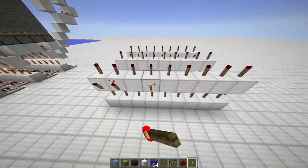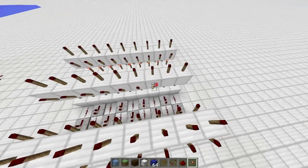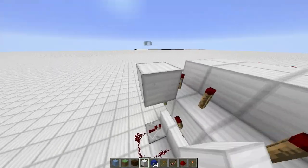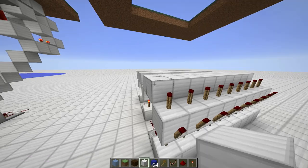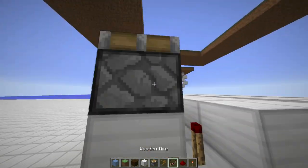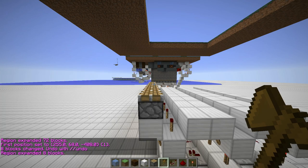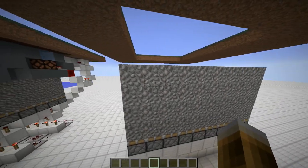Attach torches to all three sides of these blocks here. Then we need solid blocks above the torches facing to the side, and after that a complete layer of pistons above. For the pistons I'm going to use WorldEdit since that's probably going to be a little bit quicker. After we place the pistons, we will place four layers of gravel on every spot.